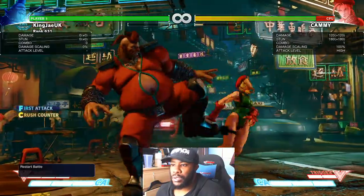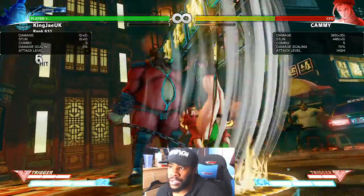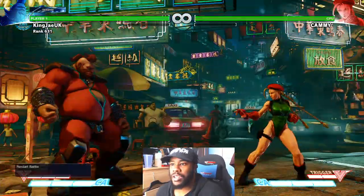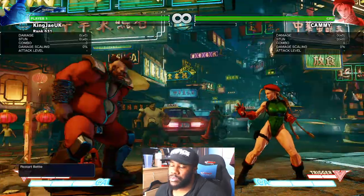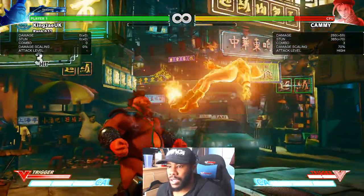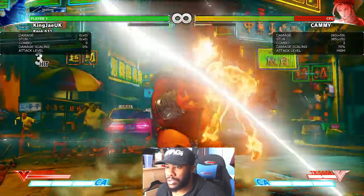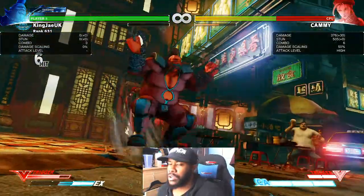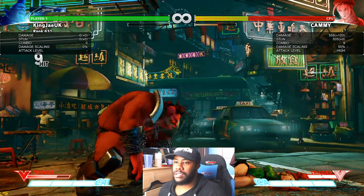Most people do the easier version, which is fair enough — there's nothing wrong with that at all. That's 533 damage. But if you're looking for the proper damage, you've got to do light punch into bull head. That last one was 534, and this one is 556.